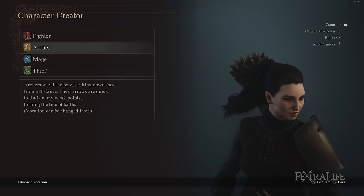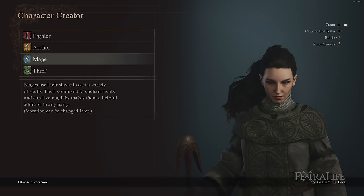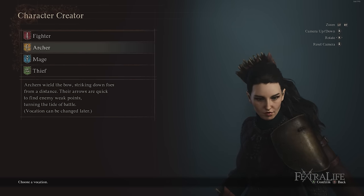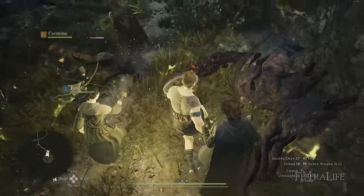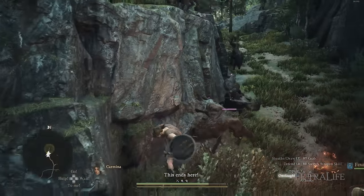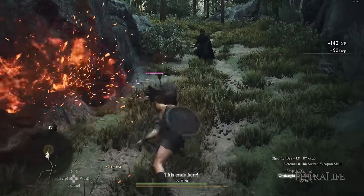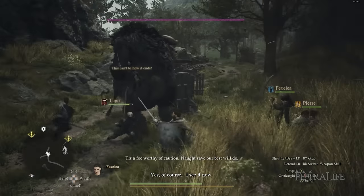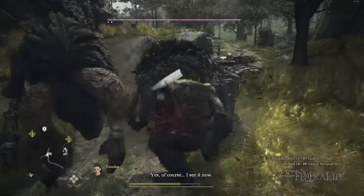When choosing a pawn for your fighter, ideally you'd choose either a mage or an archer. You can fill those roles with other people's pawns, but you either want a mage that can heal and support you in combat, or an archer that hangs back behind you and helps pick off enemies, then maybe grab a mage from someone else's pawn. Mage and archer are really good pairings with fighter, at least early on in the game.